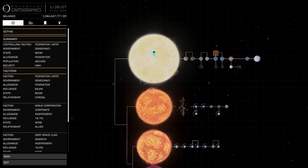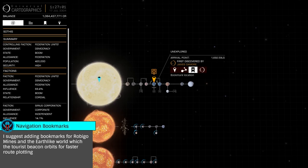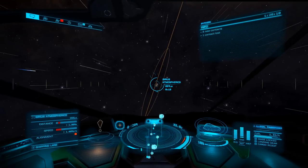Once all your passengers are on board, head out to Sothis and set your heading toward the closest Earth-like, Planet 5, as the tourist beacon Cirrus Atmospherix is in orbit. As it is nearly 1,700 light seconds away, it won't show in your navigation computer until you're within 1,000 light seconds.